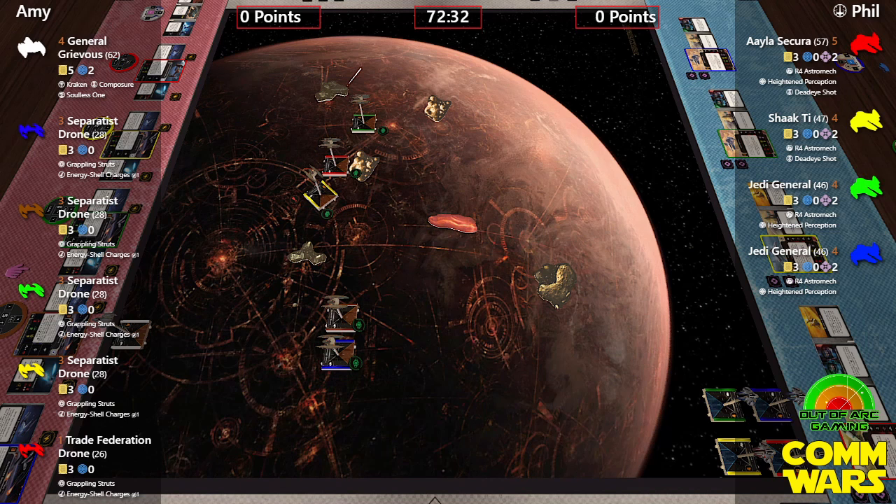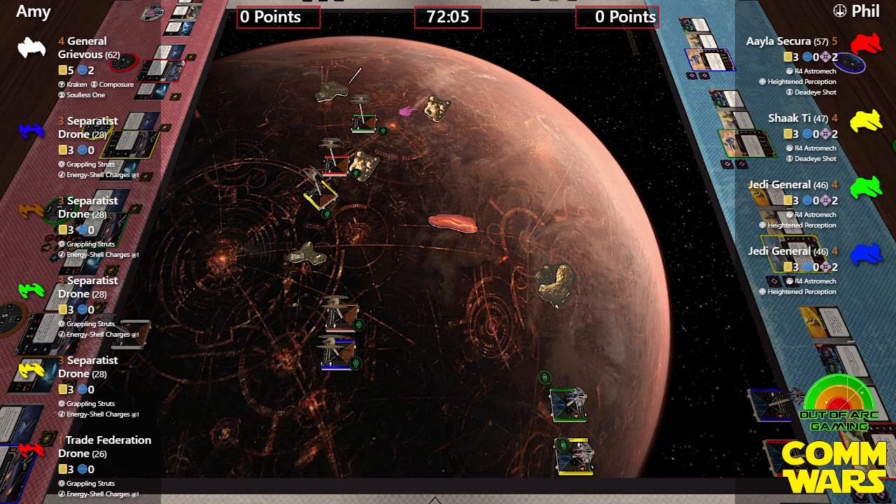Looking back at the game, Phil asks Amy what her plans were. Amy says her main goal was to kill all the Jedis. Because Phil kept all four together, she wasn't sure where he'd place his ships, so she planned to pop hers along the edge of the board, see where he moved, then come in toward him. She wanted to focus fire down a couple of ships.